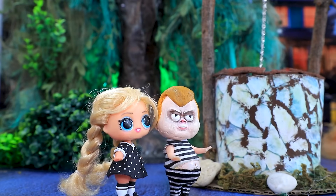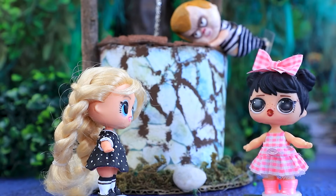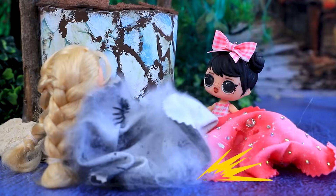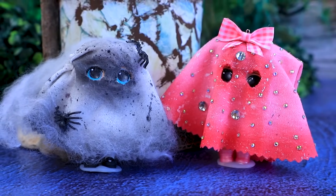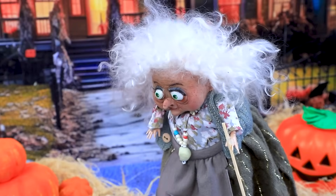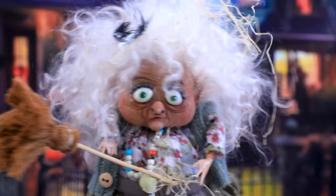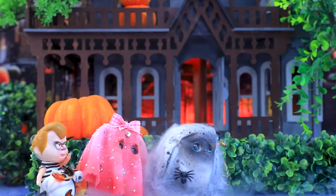Barbie and Pugsley found an old well — wow, how interesting! Fantastic! The girls play together. I'll climb down on the chain — look what I found: ghost costumes! Wow, excellent! While Pugsley was climbing out, the girls dressed up. Let's get some candy! Grandma is sweeping the yard. Take all the candies! Good job — let's run further. Ooh, an old house — wow!